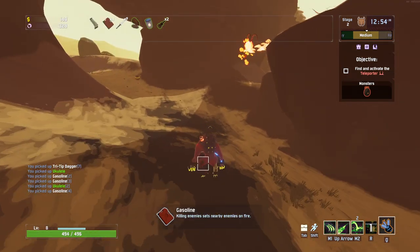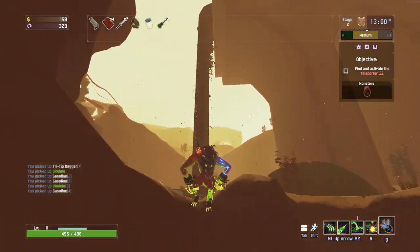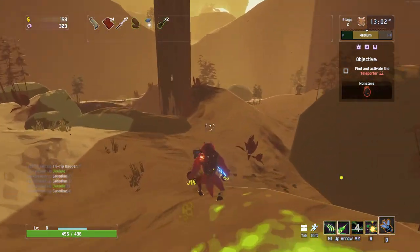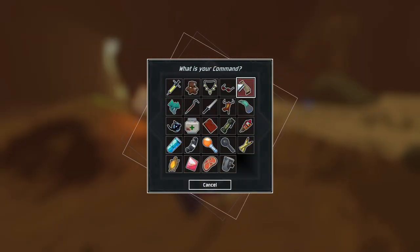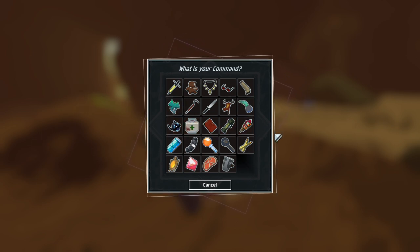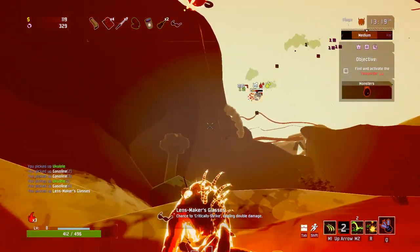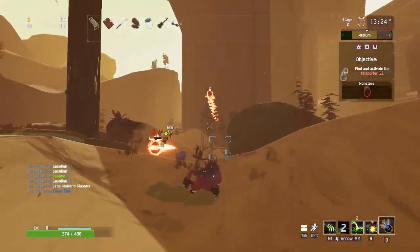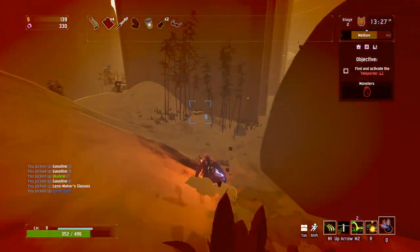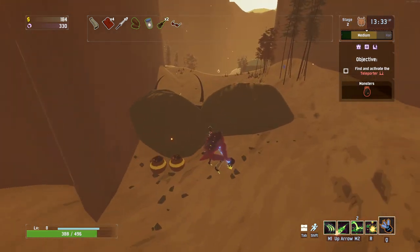That's going to be our last gasoline. Maybe we'll go with sticky bombs after this. Boss is over that way, so let's go. Oh, there's another chest while we're at it. Should we just go with crit chance? Is crit chance good on this guy? Can the poison crit? I have no idea. They just take quite a lot of damage there, but we'll be okay. Boss is just in this little alcove here.